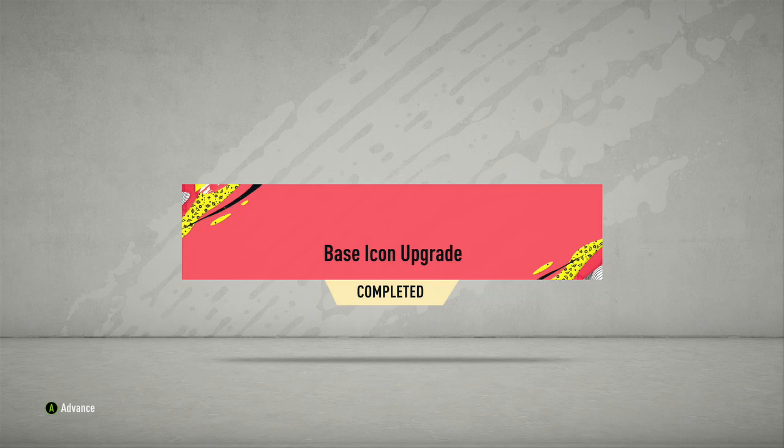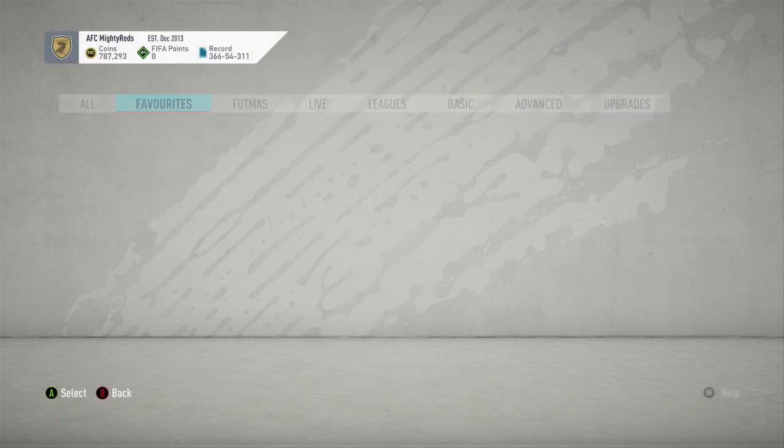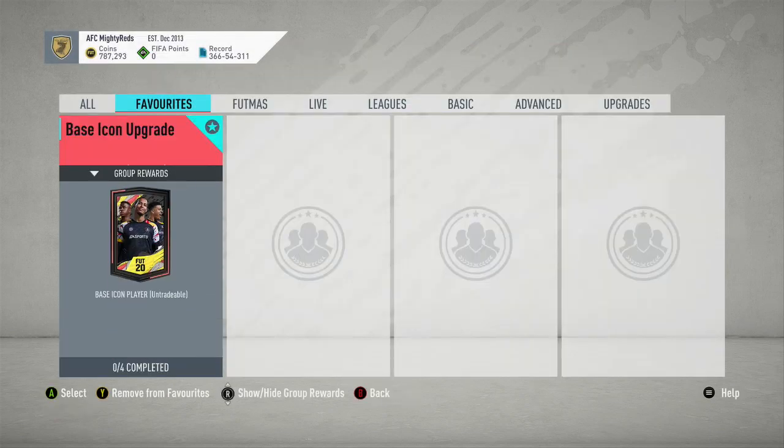If we get a Brazilian flag in this base icon pack we're looking pretty good. If we get an English flag that could be bad. A French flag could be pretty decent — like Zidane, Desailly and stuff like that. If I actually get Desailly or Laurent Blanc, that's going to be fantastic.